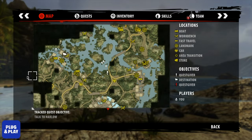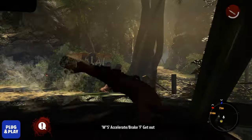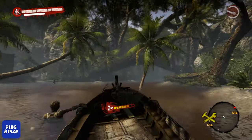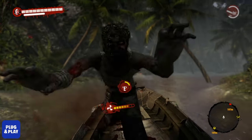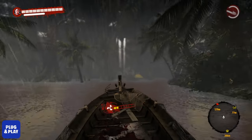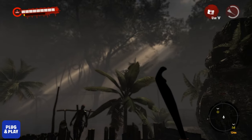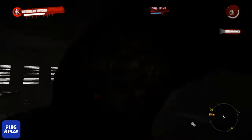Dead Island Riptide provides medium-sized open world areas giving the player some freedom to explore around with the aid of vehicles for long distance travels. It's impressive to know that even way back in 2013, the concept of a dynamic weather cycle has already been integrated, so you can expect the skies to darken and heavy rain to suddenly pour from time to time. There are also these dungeon-type areas called Dead Zones which give off a dim and gloomy ambience, heightening the creepiness of the more dangerous infected that reside here.